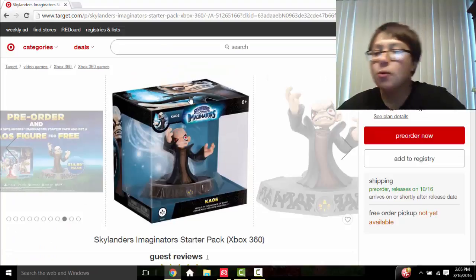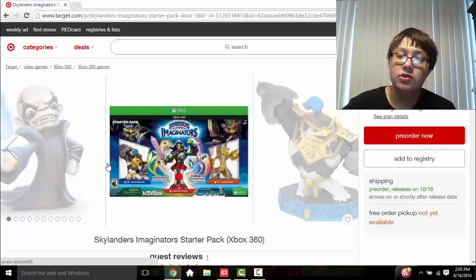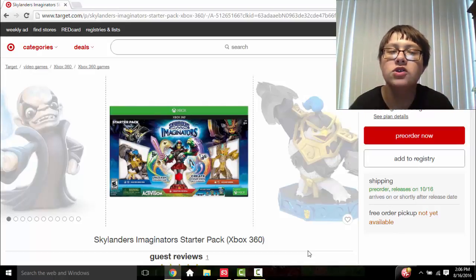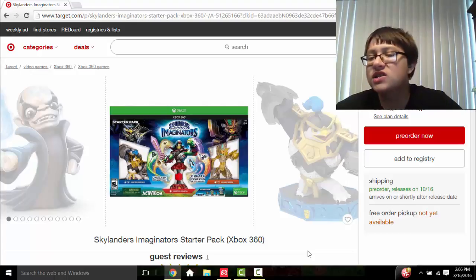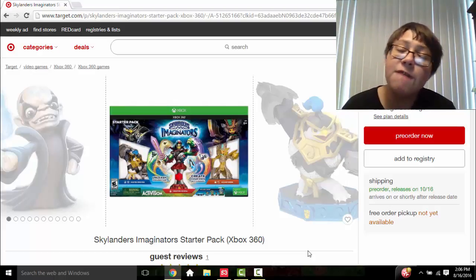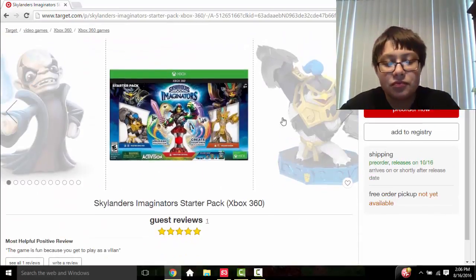You're basically getting Chaos for free when you pre-order, so it's a pretty good deal. The normal starter pack comes with three Imaginators and a Creation Crystal, and the dark starter pack comes with Wolf Gang and three additional crystals. With the dark starter pack you'd be getting Wolf Gang, Dark Wolf Gang, Dark Kingpin, Dark Golden Queen, and three Creation Crystals — four senseis worth $60 plus three crystals worth $30, so basically $90 of figures, plus the game and portal for an additional $10.